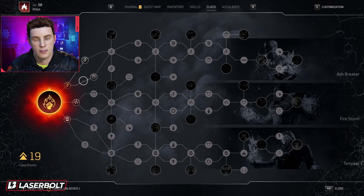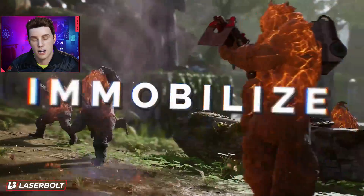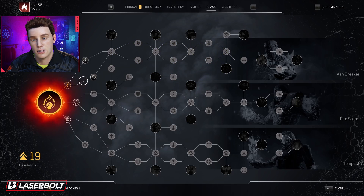So let's start off with the following. Pulling up the skill tree, you're going to notice that we have three different subclasses: Ashbreaker, Firestorm, and Tempest. Each individual subclass is tied to a specific ability for the character. The Pyromancer has Immobilize, Ignite, and Explosive. For the Ashbreaker subclass, it's going to be taking a huge advantage of Immobilize, and the armor set for that specific subclass is going to give you a benefit for Immobilize abilities.